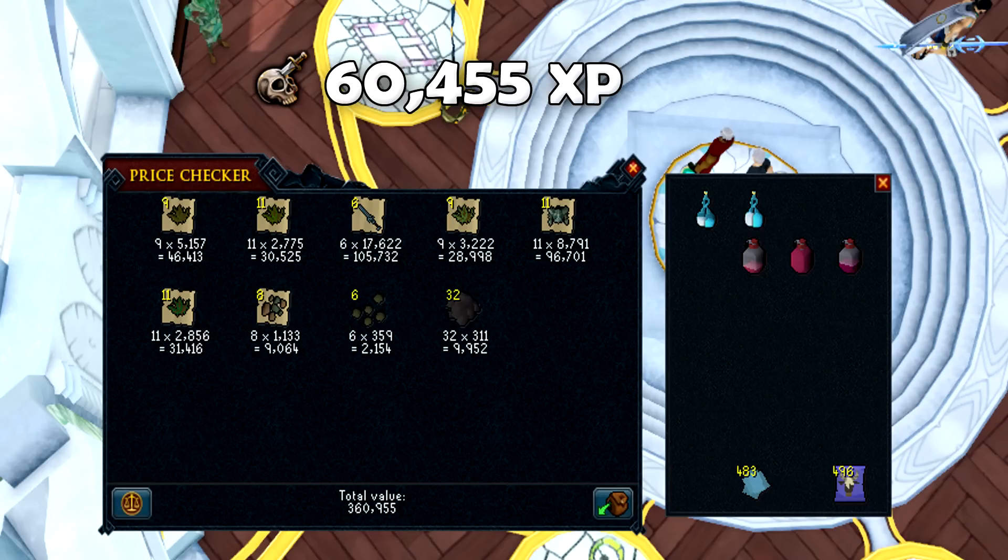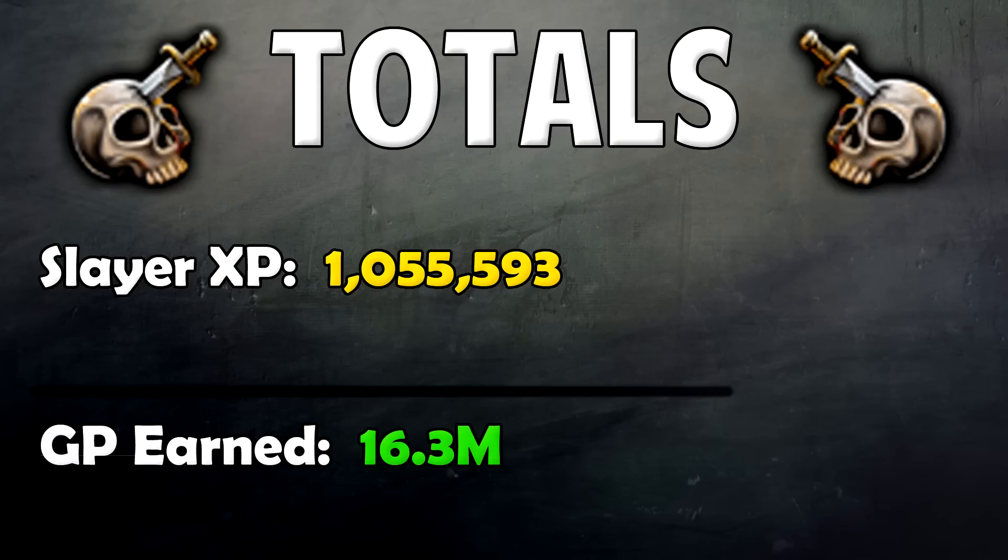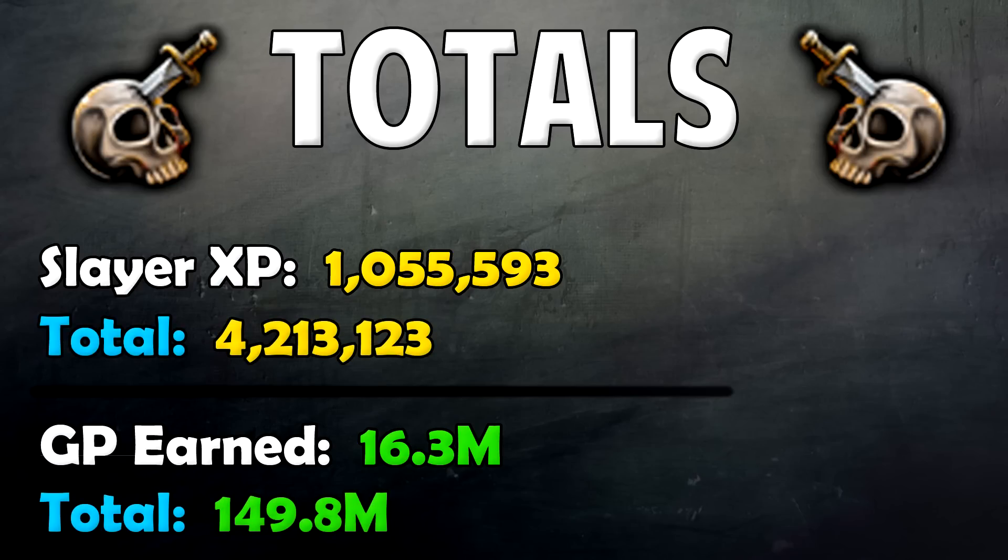Now that I'm done showing you all the tasks, let's take a look at the total XP and GP for this episode. We got a little over 1 mil Slayer XP and 16.3 mil GP. Adding that onto the series total brings us to 4.2 mil Slayer XP and around 149.8 mil GP - almost at that 150 mil mark. We'll crush that next episode and maybe even smash 200 mil. That's the end of this episode - see you next time, thanks for watching, subscribe if you're new, and peace.